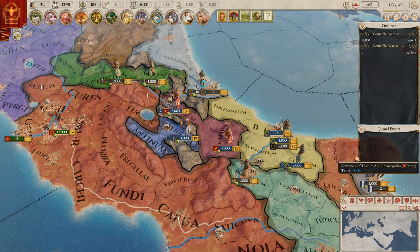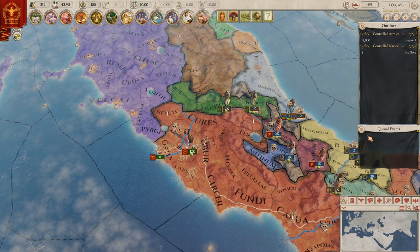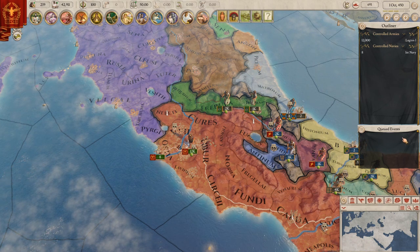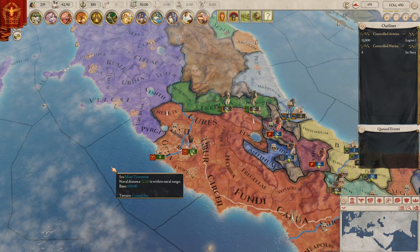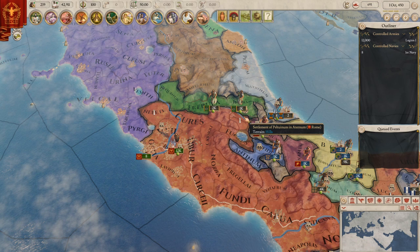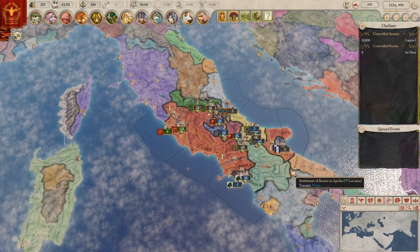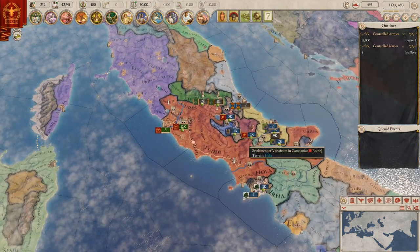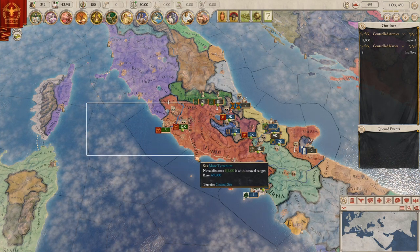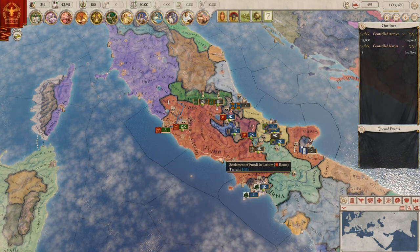Queued events — basically, these are the minor events that you might not care about as much. They'll pop up with a little timer on the bottom that will tell you: if this timer runs out, this is the result of the event. But you can click on it and then you get your little event. A lot of these are character-based events. To prevent it being an overload, a lot of it has just come in here. What this mostly means is I forget to look over here and then my consul, or my king, or whatever — you've just gained five stability — and I'm like, I didn't know what that was from, but I guess it was a queued event.